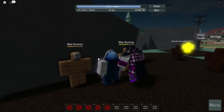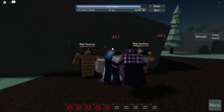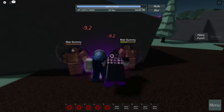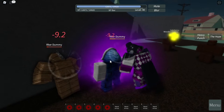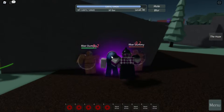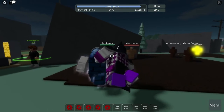The heavy punch — click R — deals 23 damage, which also deals knockback and stun. Next is the Haze: click Z, and you're going to emit a purple aura around you. Whoever touches that purple aura will take 9.2 damage, which means poisoning them.